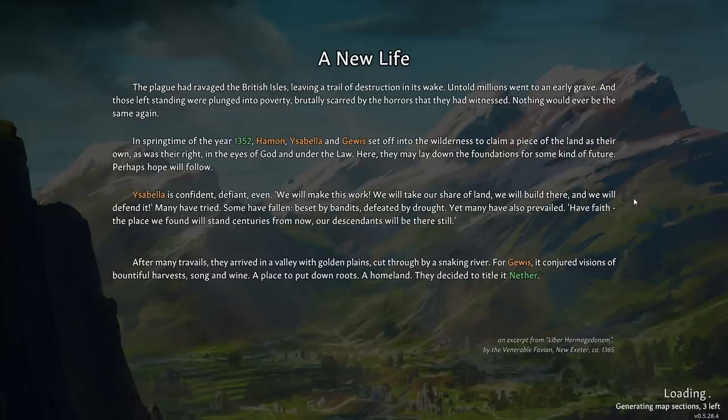The plague had ravaged the British Isles, leaving a trail of destruction in its wake. Untold millions went to an early grave. It's an alt history, is what they actually say on the Steam page — it's from our history and then it goes a little sideways. Those left standing were plunged into poverty, brutally scarred by the horrors that they had witnessed. Nothing would ever be the same again. In the springtime of the year 1352, Hammond, Isabella, and Gawas set off into the wilderness to claim a piece of the land as their own, as was their right, in the eyes of God and under the law. Here they may lay down the foundations for some kind of future. Perhaps hope will follow.